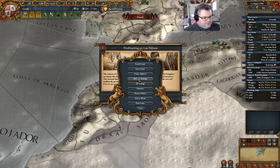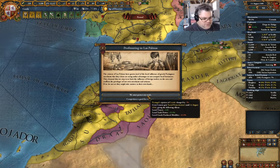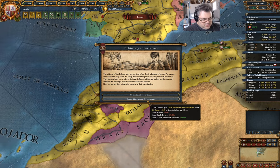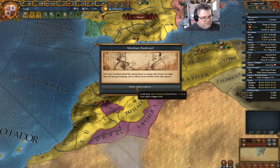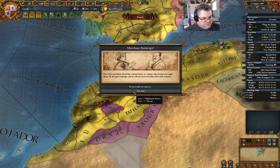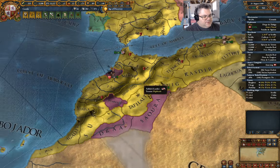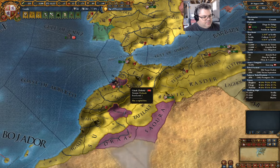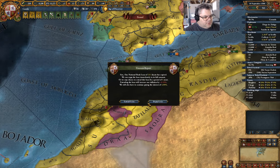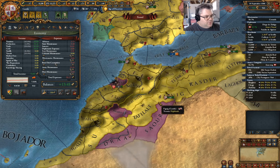Why isn't it pausing on game events? Pause on events. Portugal's opinion changes by minus 50. Local unrest plus two — we'll just do that. In Tunis, 10 diplo power — we'll save them. We can repay a loan. What do our finances actually look like? We have 20 — yeah, we'll repay a loan.